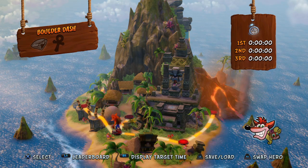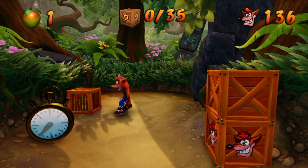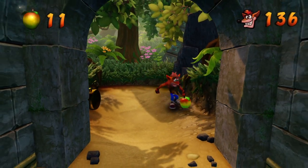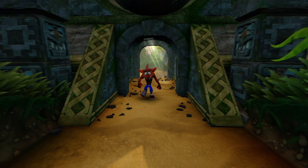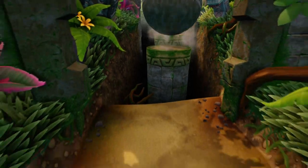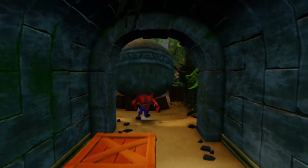That first level was super quick — I was blown away by how fast I did it. It's so much easier when you have the yellow gem because you don't have to do all that other stuff. Boulder Dash only has 35 boxes. We have 136 lives, and I want to have as many lives as possible before Stormy Ascent because that level is really difficult. Boulder Dash is the second of the boulder levels and it's the slightly harder one — the first only had about 18 boxes.